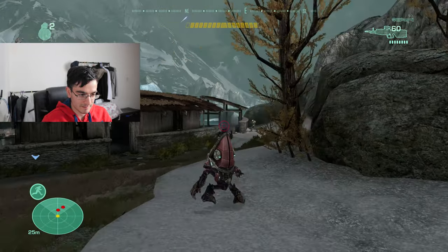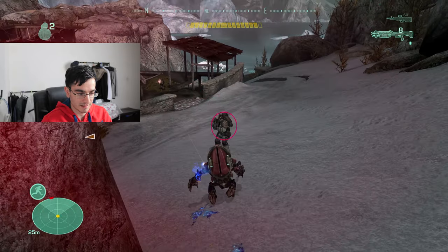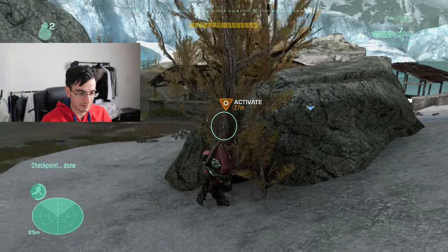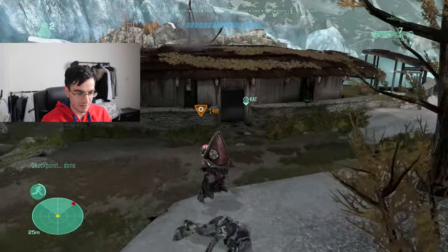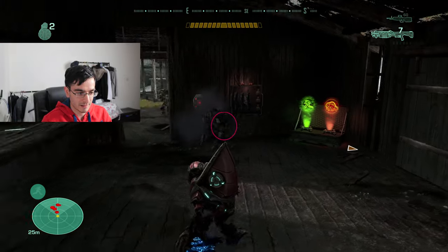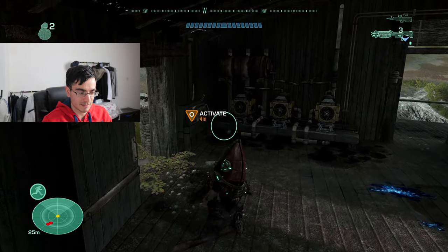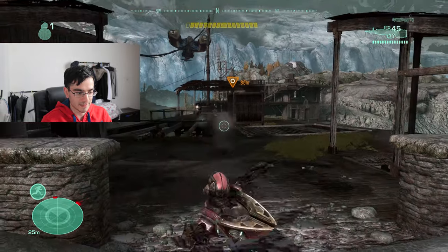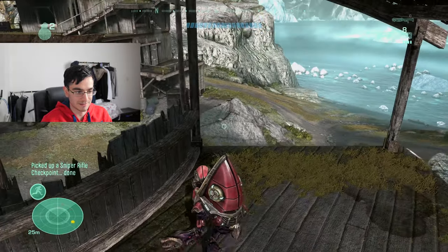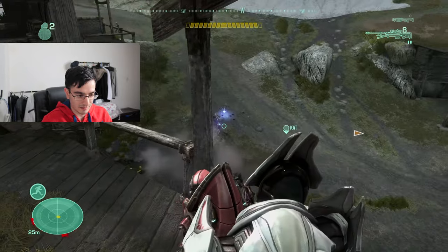I'll switch to the DMR — there's a sniper here too. I feel bad for killing grunts generally speaking, because according to Halo lore their homeworld was destroyed. I think the humans destroyed their home planet and the grunts are now forced to go to war. I could be wrong but that's what I've heard. I'll try throwing a grenade — and using a sniper is really hard since I can't scope.